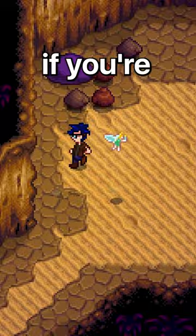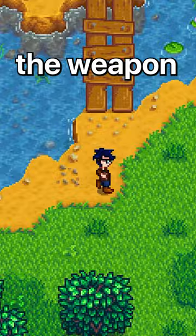Next up, we have the weapon-type trinkets, like the Ice Rod. This trinket will fire orbs of ice every few seconds, and when they connect...